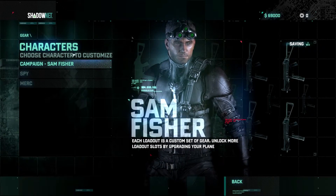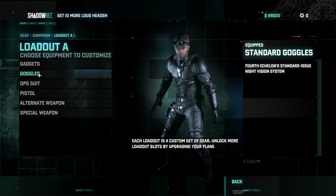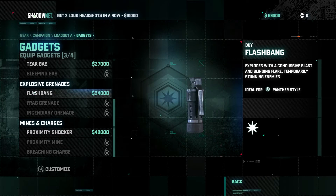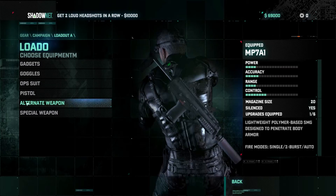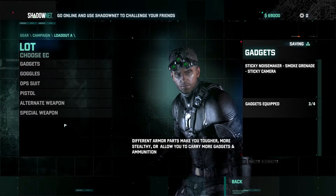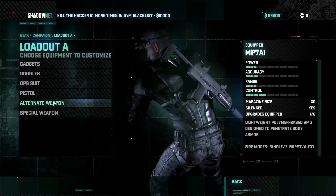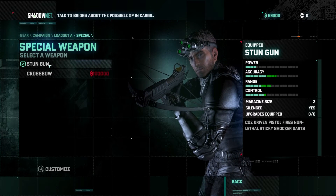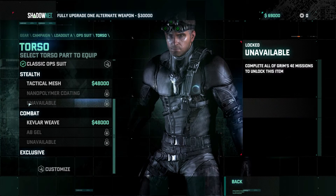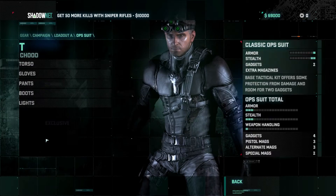Customized gear — campaign loadout. Gadgets: sticky EMP, sticky noise maker, stun gun. I'm just going to go through it so you guys can have a look. I just want to show you the various menus. You can buy different pistols and different weapons in black markets, but unfortunately I can't do that yet. You can actually get a crossbow — that's pretty cool. Also got different ops — Kevlar weave to reduce incoming damage and bits like that.